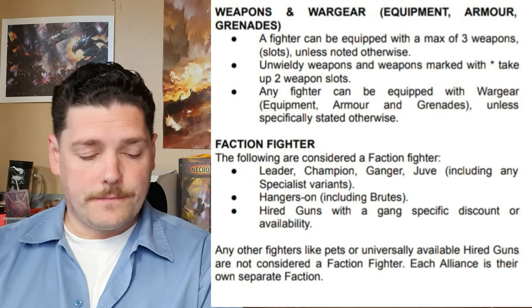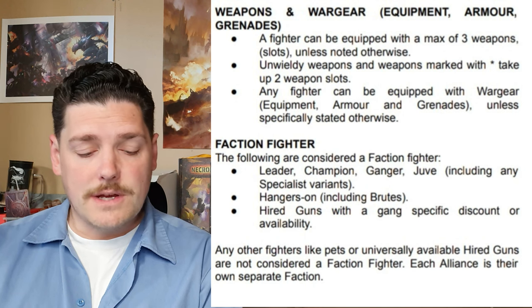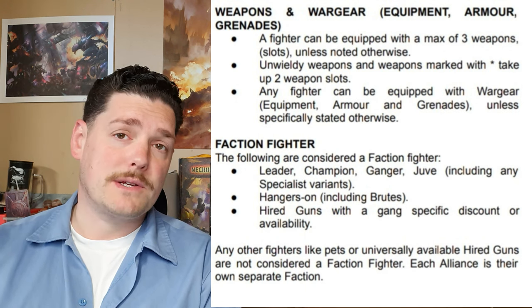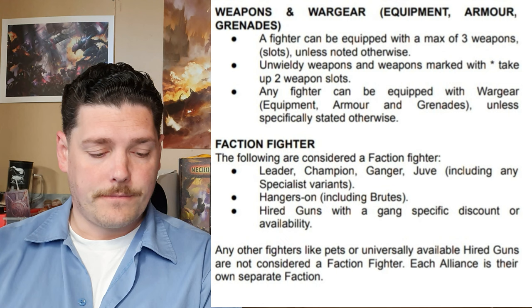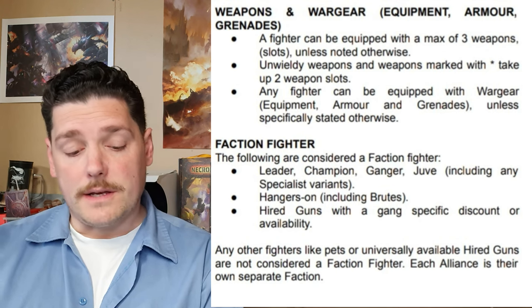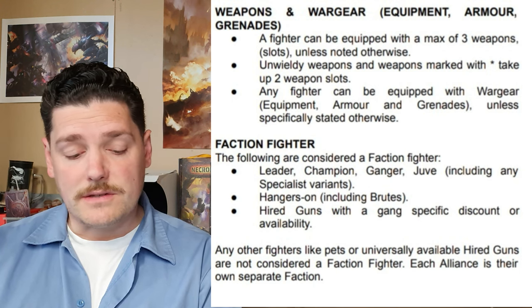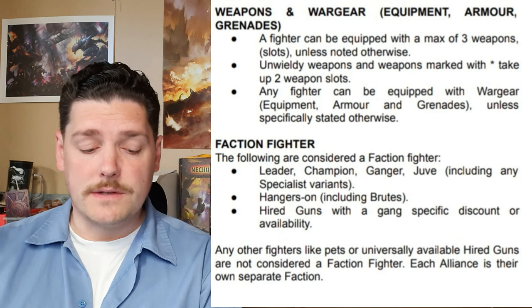Faction fighters: the following are considered a faction fighter — leaders, champions, gangers, juves including any specialist variants like prospects, hangers-on including brutes, and hired guns with a gang-specific discount or ability. Any other fighters like pets and universally available hired guns are not considered faction fighters. Each alliance is their own separate faction.